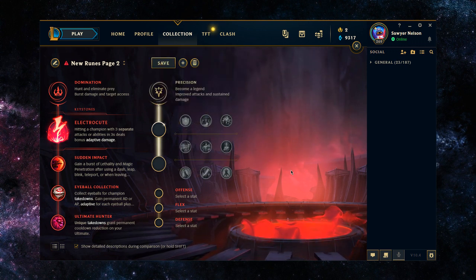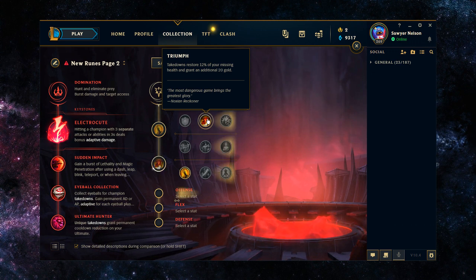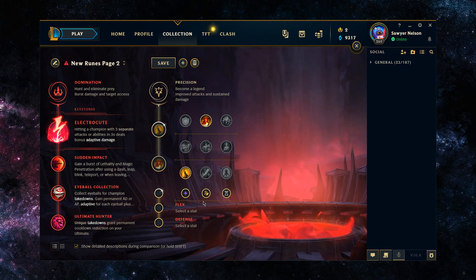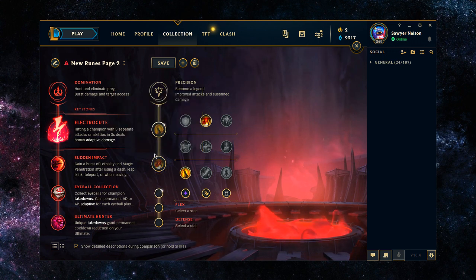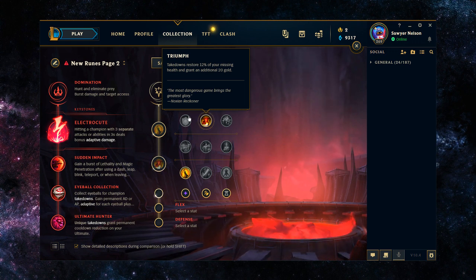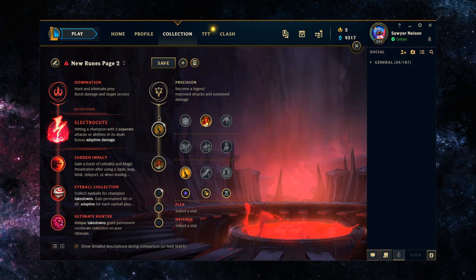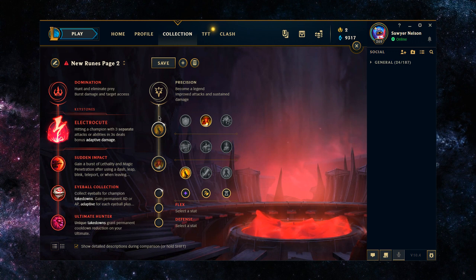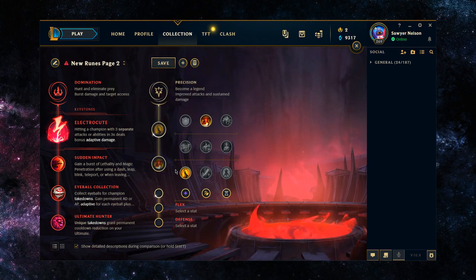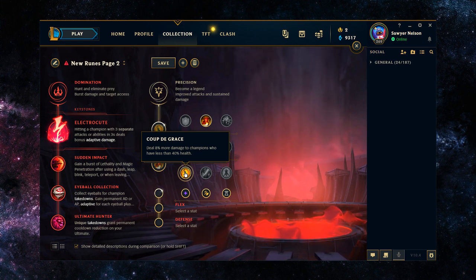For the secondary runes if you're running Electrocute, I think you're best off going with Coup de Grace plus either Legend Alacrity or Triumph. Triumph is going to be your best bet, as again you're just looking to burst someone and get out and wait for your cooldowns. With Triumph, you restore 12% of your missing health — in this case it functions as a get-out-of-jail-free card. You dove into the entire enemy team, you killed the one target, and then flashed out or walked away — that little bit of extra health from Triumph is going to let you survive. Coup de Grace gains extra functionality as it's going to help power that one shot even more.